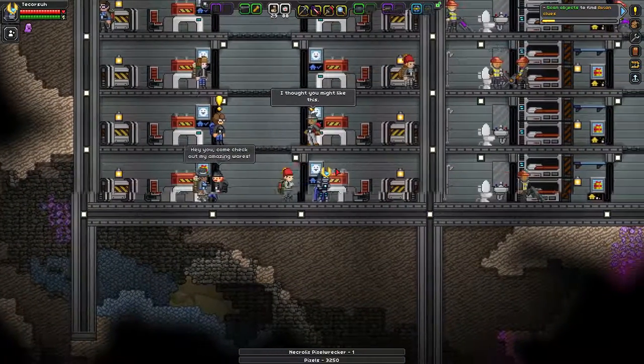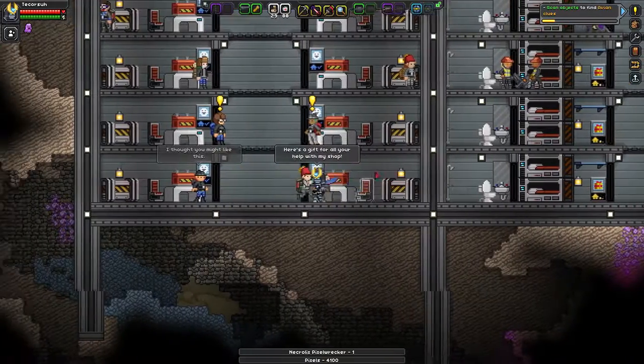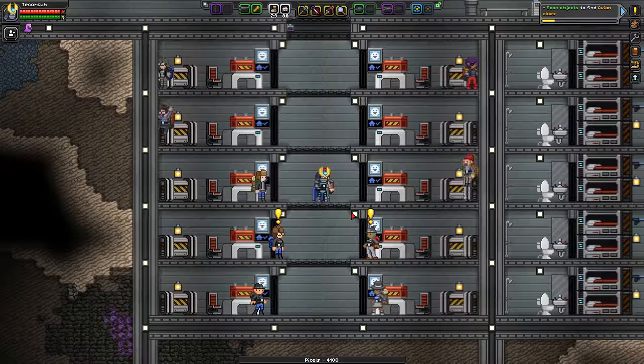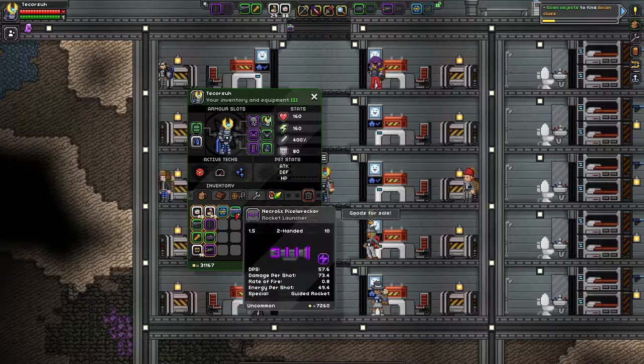That person gave me a weapon, and that's going to be part of my second point. So from 10 merchants, 4,100 pixels. Also, I just got a tier 10 rocket launcher, which goes into my second point.